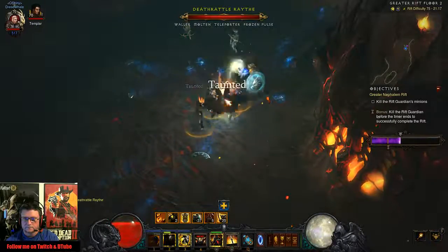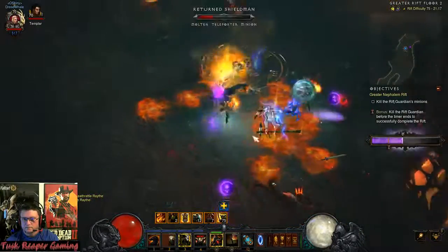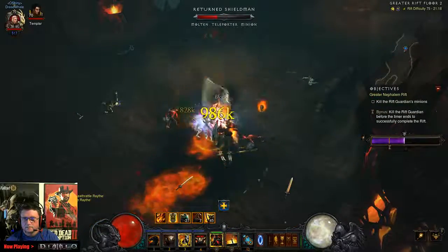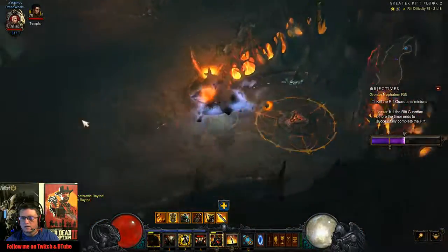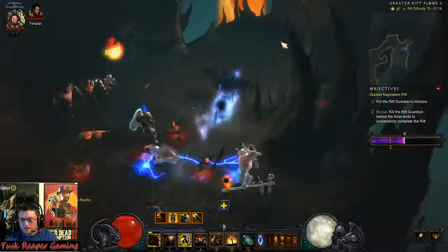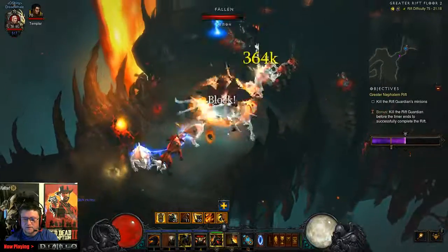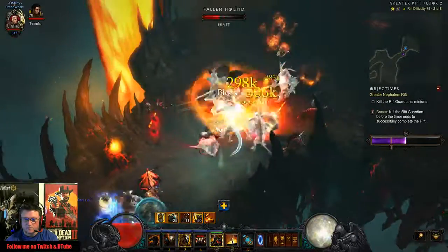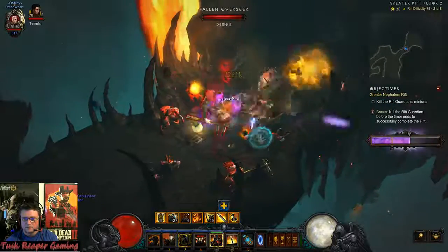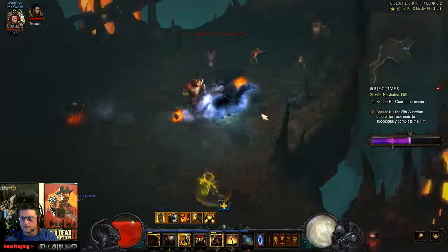Here we go — proc that. Get out of Dodge. I'm good with arcane, but I am not good with fire. Maybe I can proc Iron Skin, then when it's done proc Laws of Justice, then proc Iron Skin again, then proc Laws of Justice — kind of rotate them out as best I can. That's not too bad. That actually worked out pretty good.